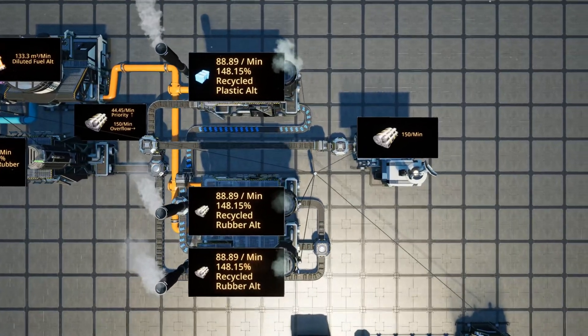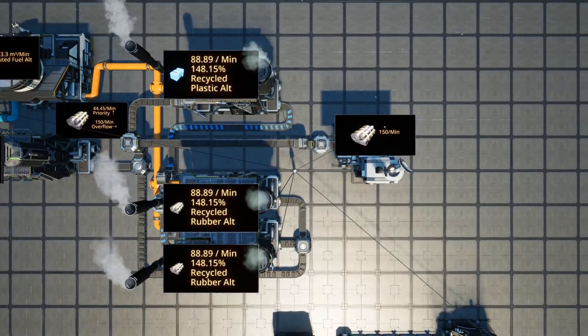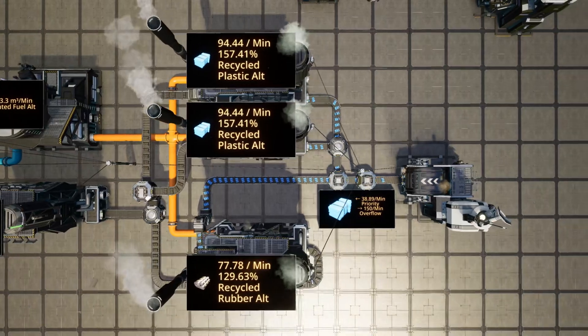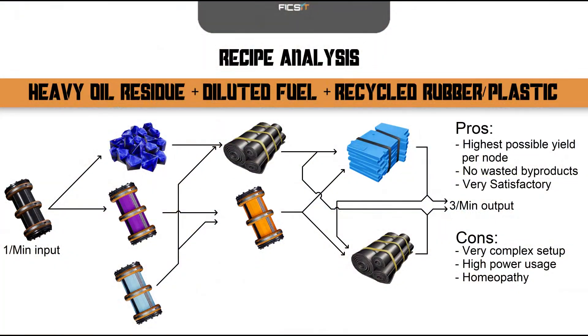The ratios of production do not allow for clean numbers, but the numbers on screen can be linearly scaled for any size production goal. This maximally efficient design is capable of producing 3 rubber or plastic per cubic meter of crude oil extracted with zero byproducts.